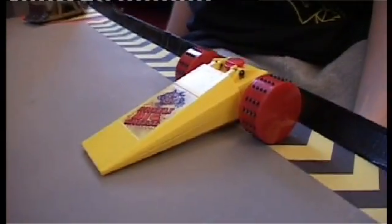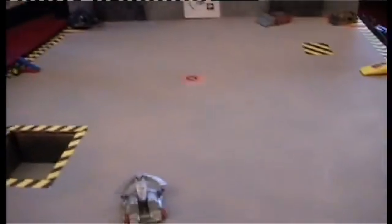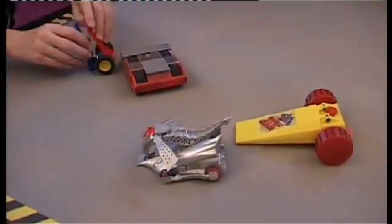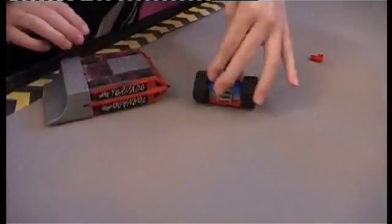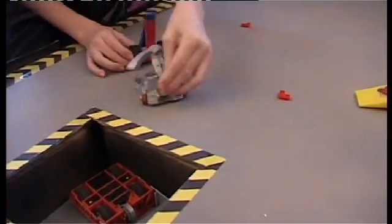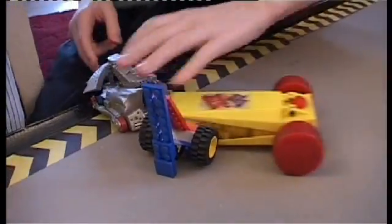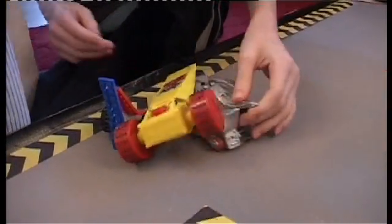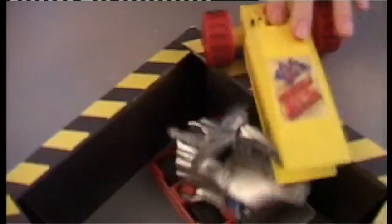Our fourth robot is Big Cheese, another powerful flipper. Three, two, one, activate! In the middle, Dragon seems to be having a few problems, flipping itself over. Attempting a flip on Tornado, who drives into the pit with Big Cheese flipping but to no prevail, landing on the inside of Big Cheese's flipper. Dragon flipping up, almost in!